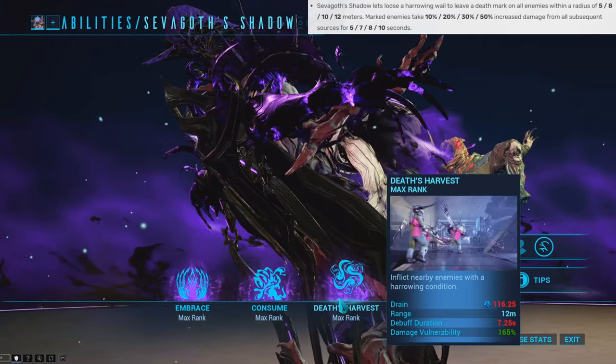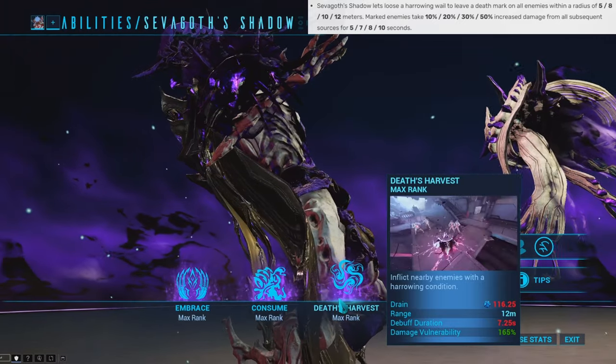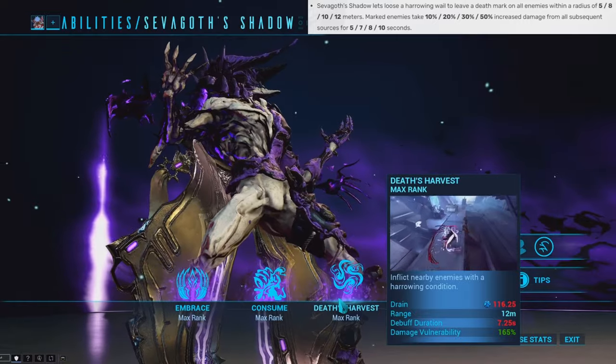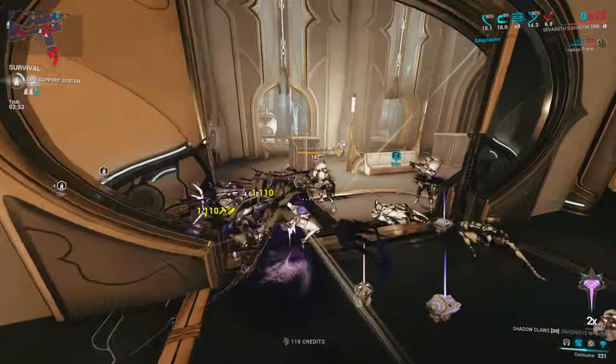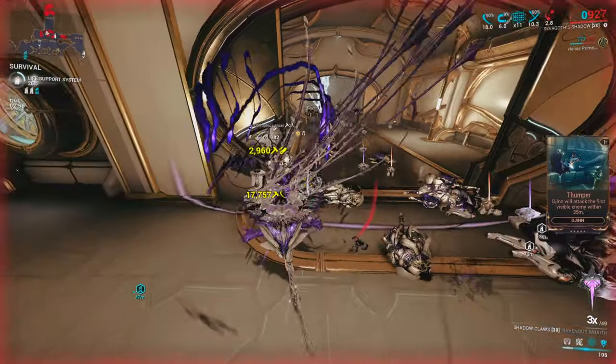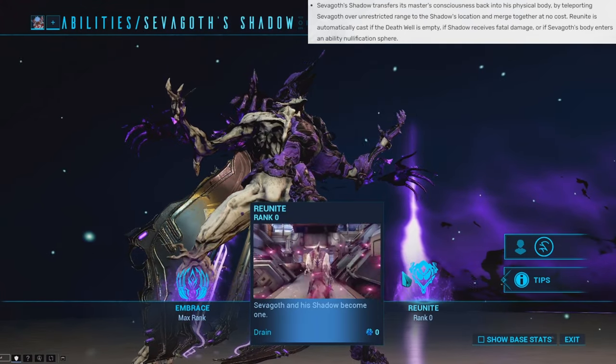His third Shadow ability is called Death's Harvest. With this ability, the Shadow lets out a scream that leaves a death mark on enemies. Any enemies hit with the death mark take increased damage, and depending on your ability strength, that determines the damage vulnerability you get with this debuff.